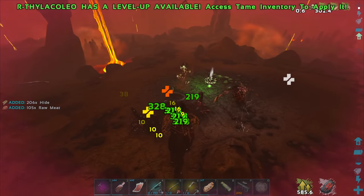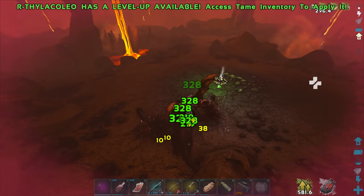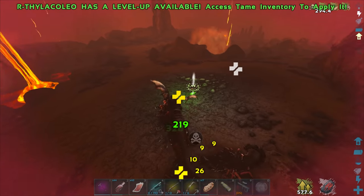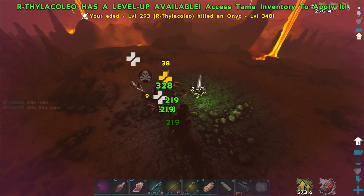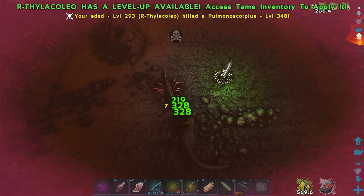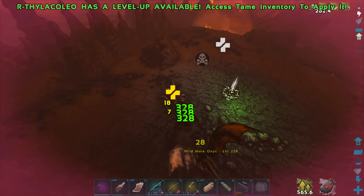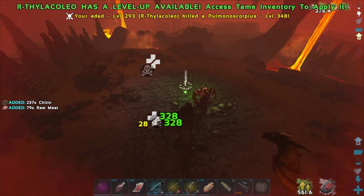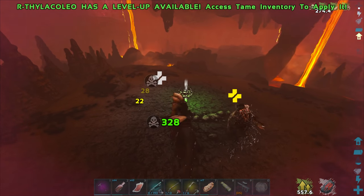Come on dude, kill them. And you just healed — God damn it. This dude's a high level. There we go — he's a super high level, that scorpion. Level 348 — just like a super low level 348. There's a red drop — nice.